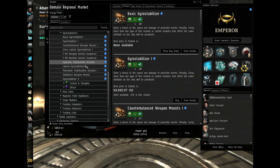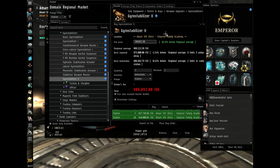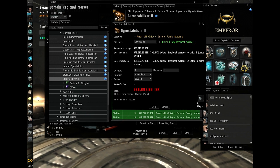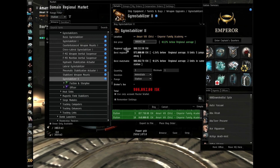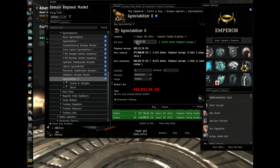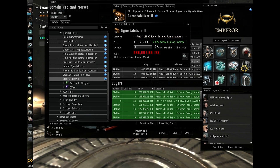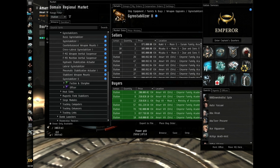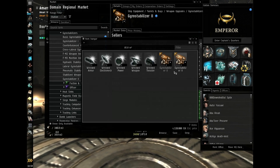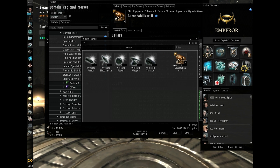I always use tech 2 gyro stabilizers because I'm trained up for them. I'll put three on — again it's gone into the advanced view. You can set buy orders where people will sell to you through a buy order — it's basically putting up an advert saying I need so many of these at this price. If I turn it back to simple, I need three which will cost me pretty much three million. As you can see this gets pretty expensive rather quickly. They go into your item hangar — same as the turrets, right-click and fit to active ship.